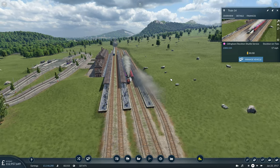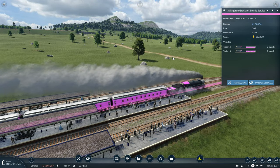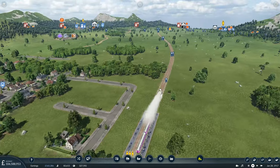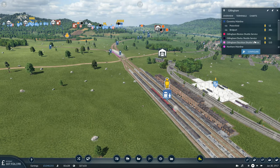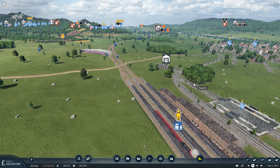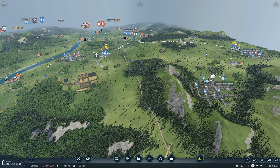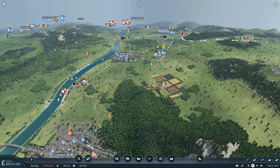Our Northern mainline is not a very profitable service at the moment — you'd think with 100 people waiting to use it it would be, but hey. Let's quickly head back to Gillingham. The Gillingham-Stockton shuttle we just amended — they are both full, which is good, so hopefully that has started to have an impact. I do believe we could do with more trains operating that service. Perhaps another one should do — let's clone one. Three should be enough. Boston is doing what it's doing for now, and that's not really going to change until we start getting the goods and fuel up here.